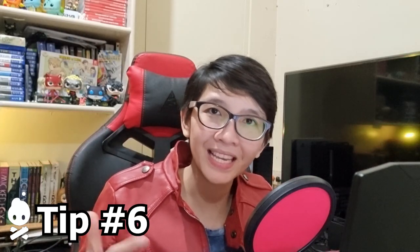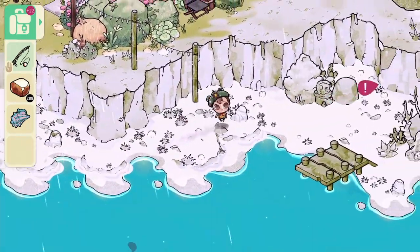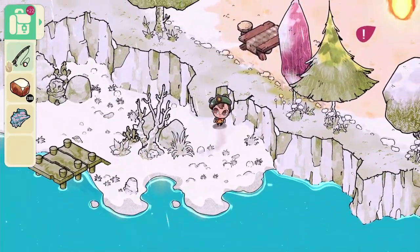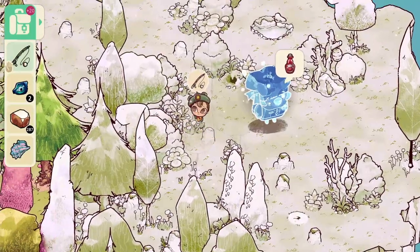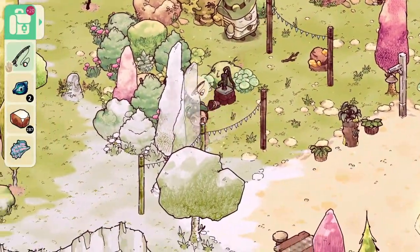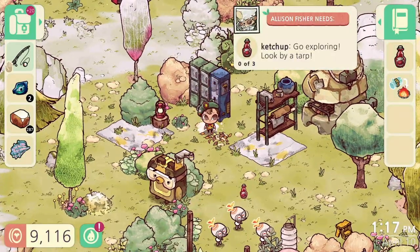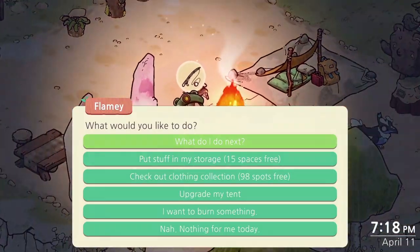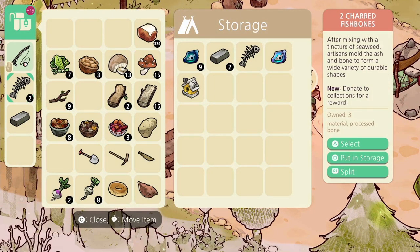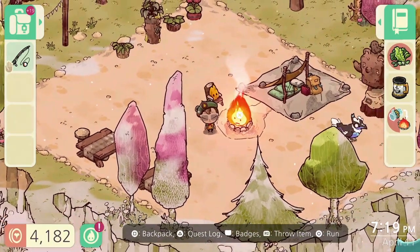Tip number six: your backpack isn't really that big in terms of inventory space, and as far as I can tell, there is no means to expand it. Leaving items on the ground may seem like a good idea, but it's not something you should really do. With the exception of decorations and pets, leaving items lying on the ground for a long time will cause them to disappear forever. If you leave shells on the ground, they will also prevent new shells from spawning, making it difficult to complete your collection. One place you can store your items is your camp storage. When it comes to crafting, you don't need to keep materials in your backpack — you can leave them in camp storage and still access them during crafting.